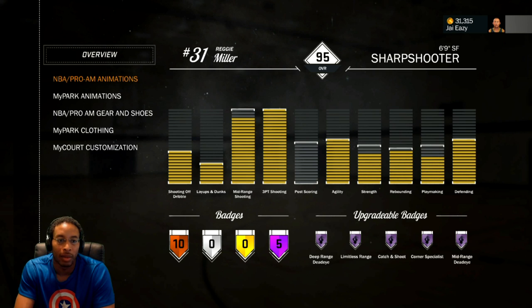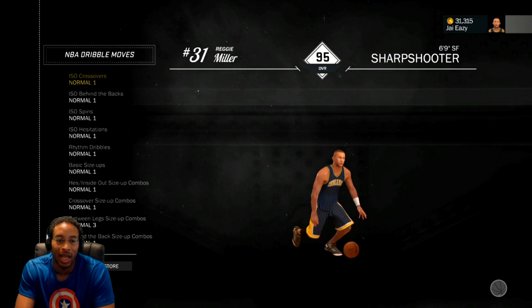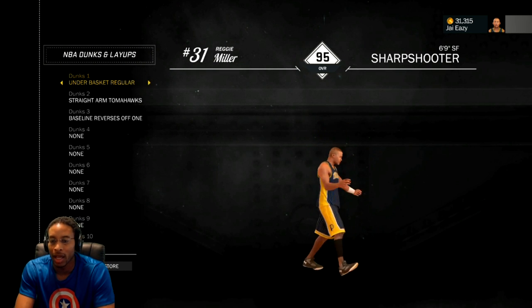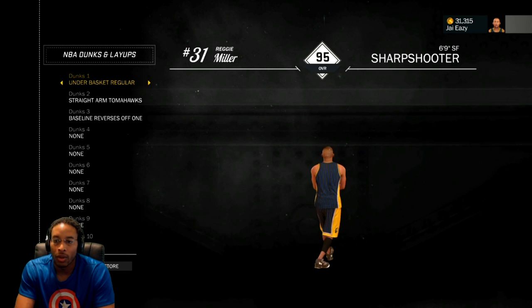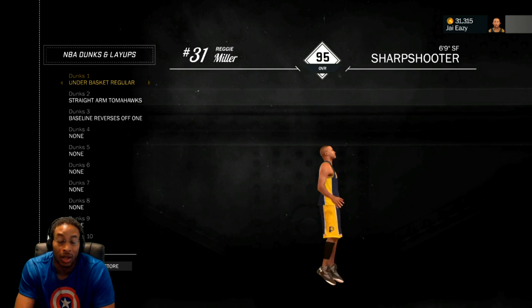Anyway, animations. All my dribble moves — I just left everything on default. Everything else is on default. Jump shots: you choose whatever jump shot is good for you. I'm not going to show my jump shot and get it patched. For dunks and layups, your signature style is the only thing that's really important. Under the rim — just quick one-handed dunks. Regular under the basket — you don't want any back scratches because you're going to get it thrown out of there.